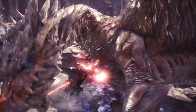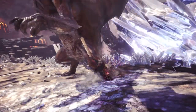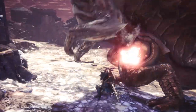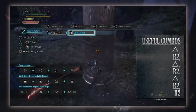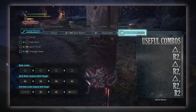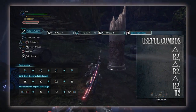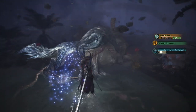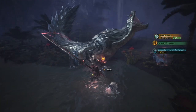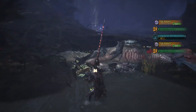The last combo is the level 3 Spirit Blade combo, best used when you can't safely pull off a Spirit Helm Breaker. Whilst it can be performed at any Spirit Gauge level, it's most effective at level 3. It utilises R2 and Triangle attacks: Triangle, R2, Triangle, R2, Triangle, then R2 two more times — the final hit being a Spirit Round Slash. Going for the Spirit Helm Breaker combo will probably yield more damage, but this combo is a safer alternative.